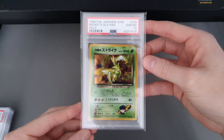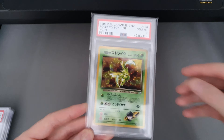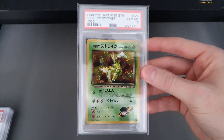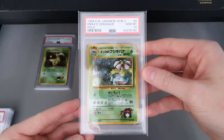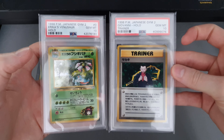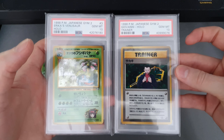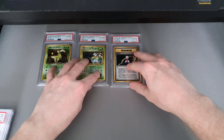First up, I've got Rocket's Scyther. If you watched my Gym 1 Boosters opening, I did actually want to pull this card but luck wasn't on my side. I've also got Erica's Venusaur PSA 10 and Giovanni as well — these are the last two cards I needed to complete the Gym 2 hollows in PSA 10. I'll be showcasing them sometime in the near future.